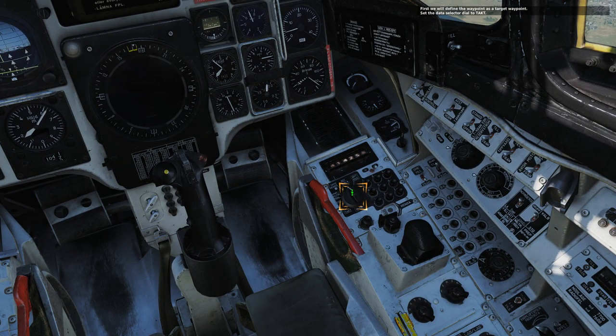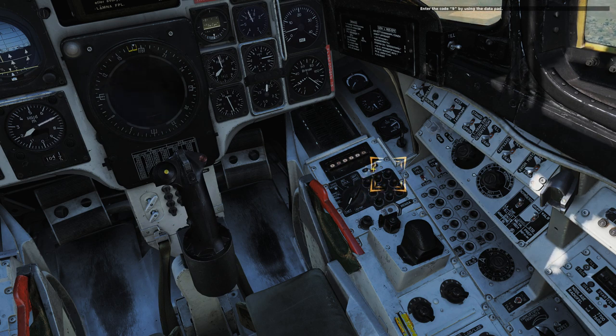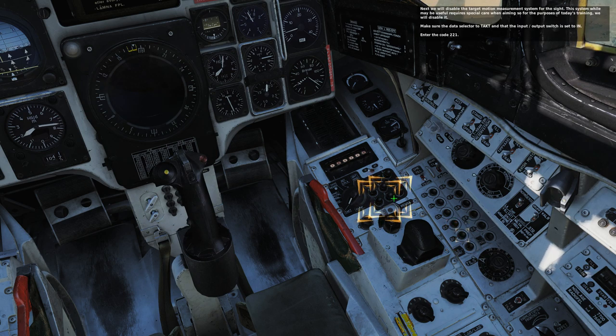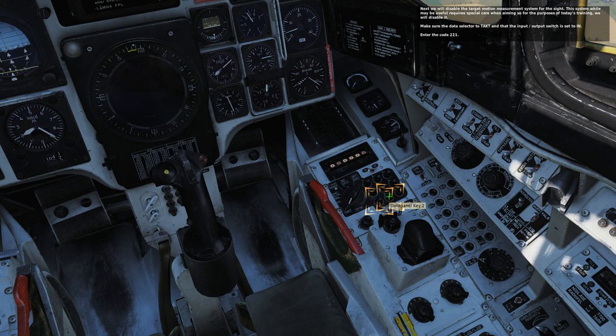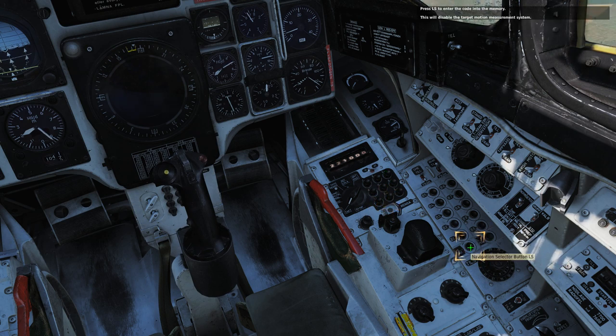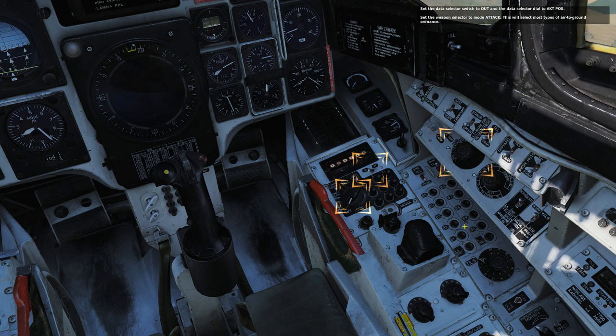TACT. I don't have any Track IR right now. Set the input output selector to IN. Set the code 9 by using the data. Press the B1 button to assign the next. We'll disable the target motion measurement system for the site. Make sure the data selector is set to TACT and the input output switch is set to IN. Press LS to enter the code into memory.